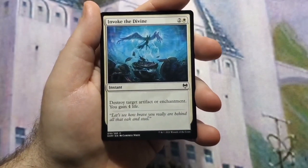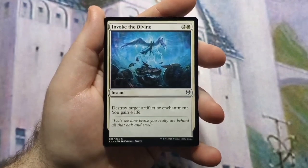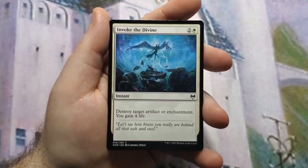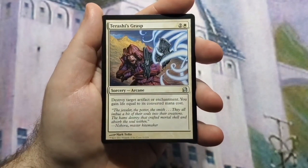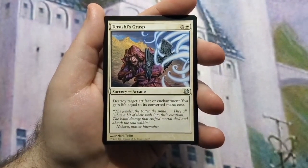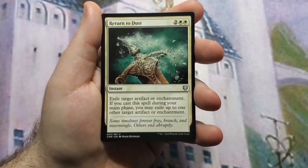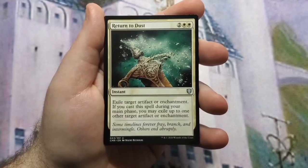Invoke the Divine destroys an artifact or enchantment and you gain four life — that four life is key because there's a card coming up in the utility section where gaining four life matters. Rashi's Grasp destroys an artifact or enchantment and you gain life equal to its mana value.